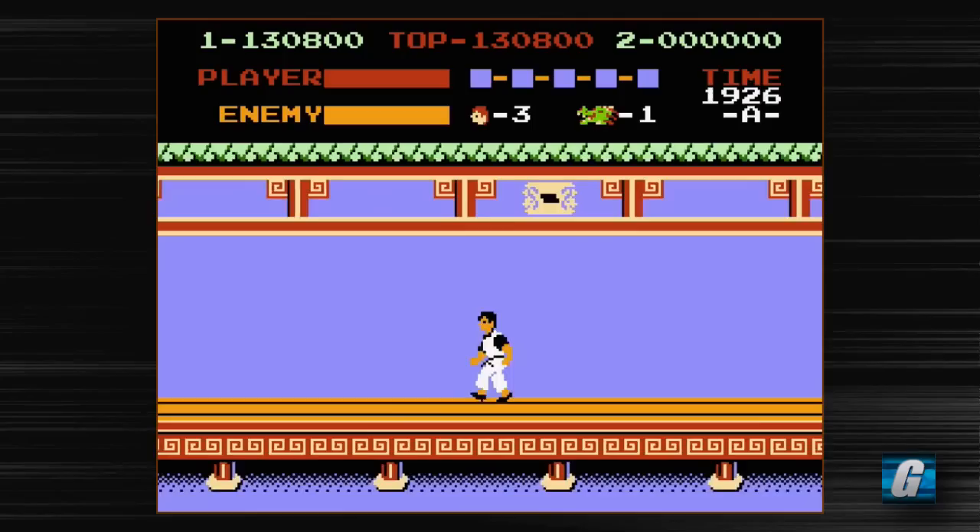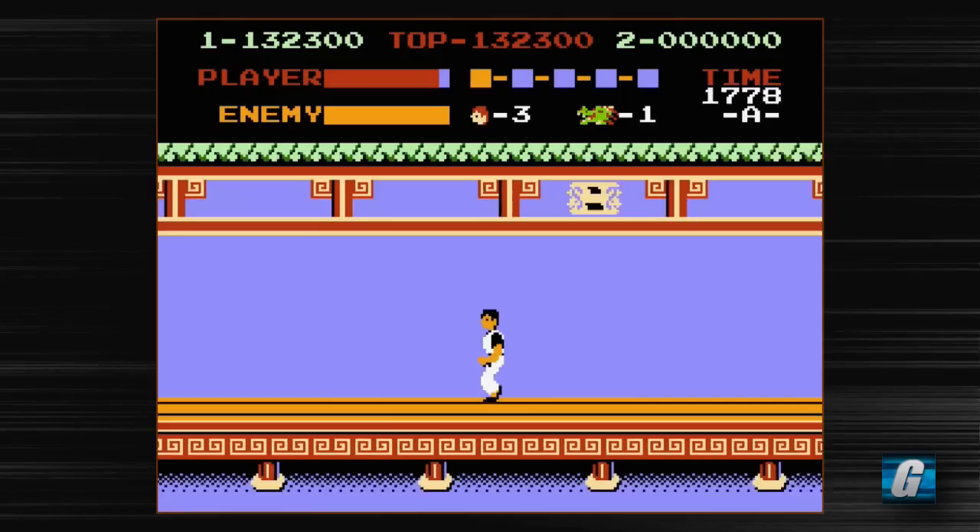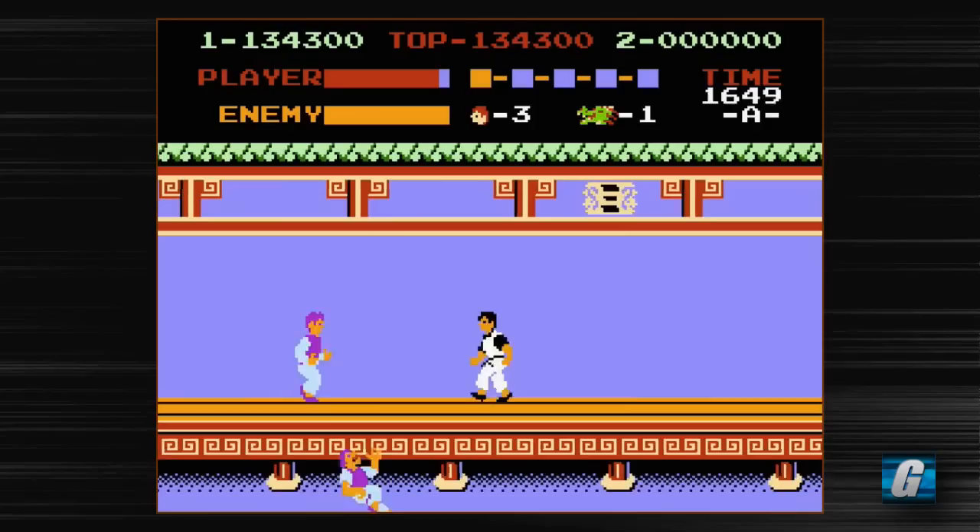We're on the second loop now — this is where the game gets harder. Enemies get faster. The knife guys especially — their daggers go much faster across the screen. As you can see, these enemies will actually hold you and do some damage pretty quickly.